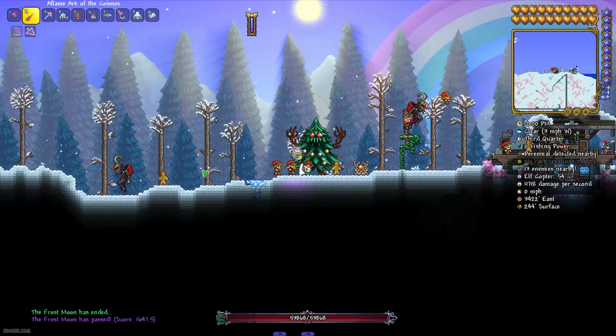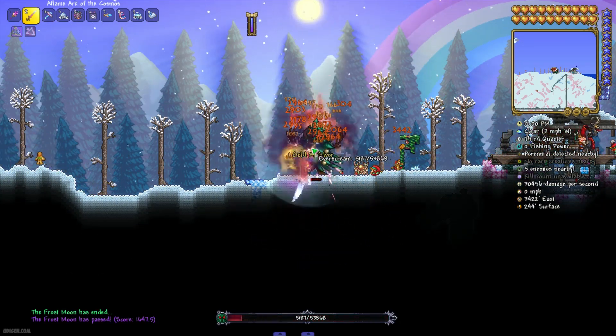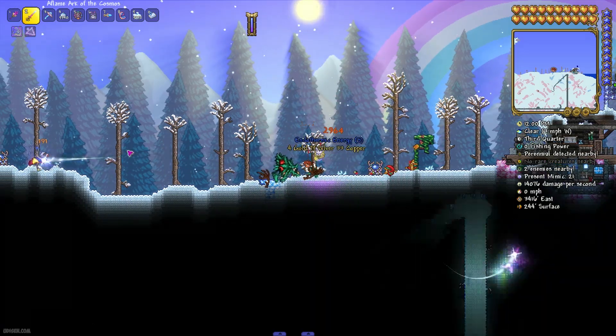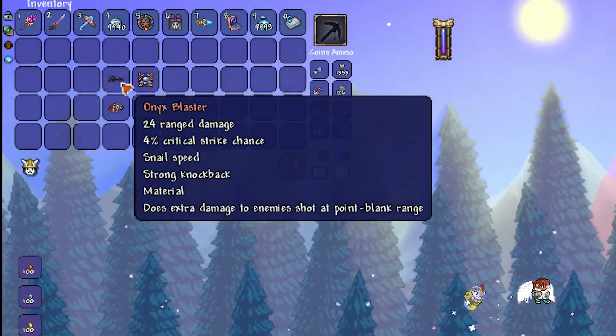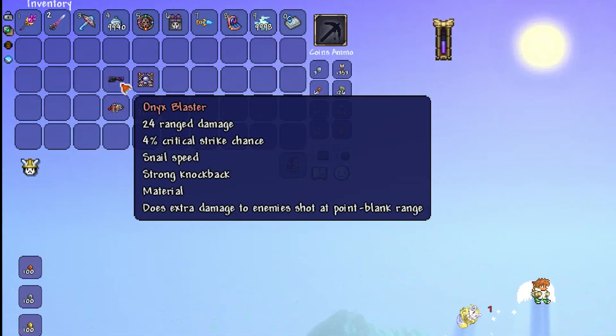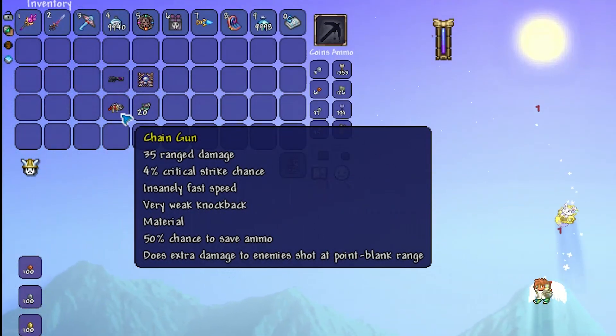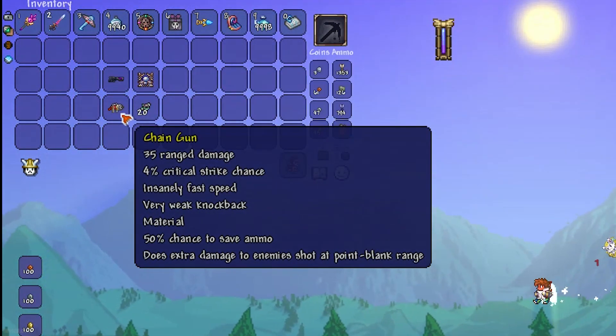After the night is over and the day begins, all these creatures flee away automatically. Okay, time to collect resources. First, you must craft the Onyx Blaster — I have a separate video about that on my channel, because it is an extremely long story. Second, the Chain Gun, which we already received from the Frost Moon event.